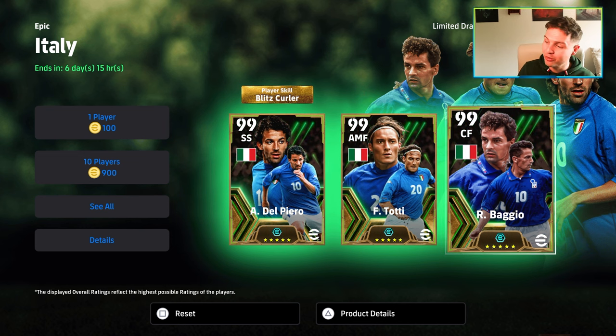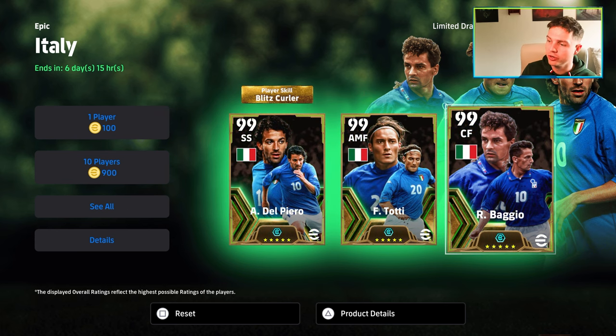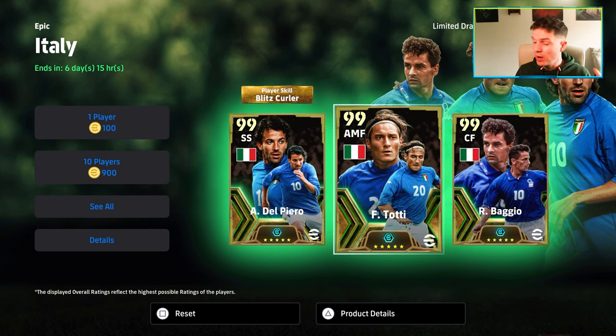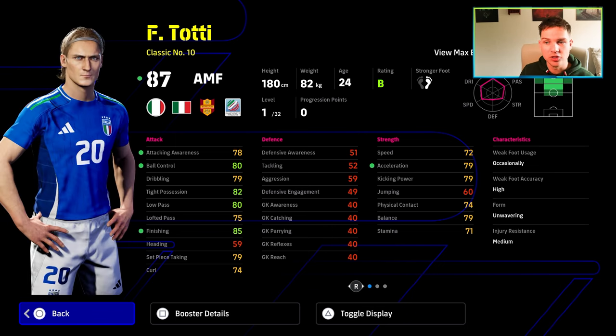Del Piero, Blitz Curler version, you've got Francesco Totti, and of course Baggio, who we're hovering over here. Straight off the rip, I'm going to go through Totti, because I know a lot of people probably won't go deep for Totti. Obviously there will be a couple of people that will like him and he's their favorite player, but I think that Totti is probably the weakest of the bunch.